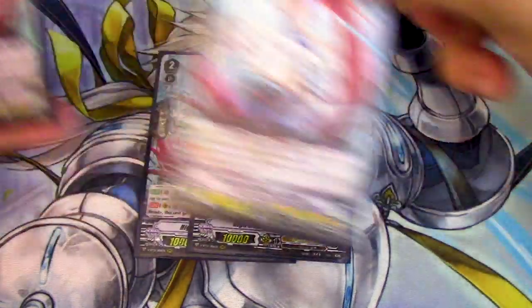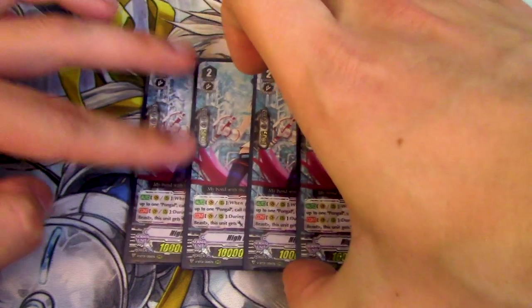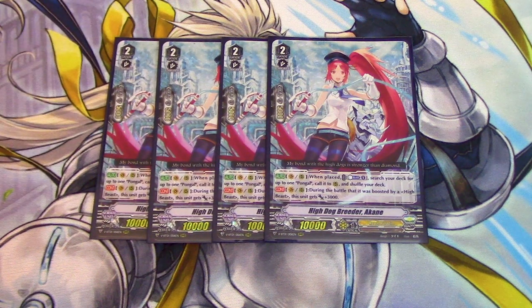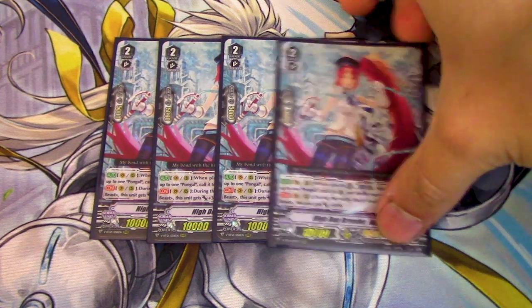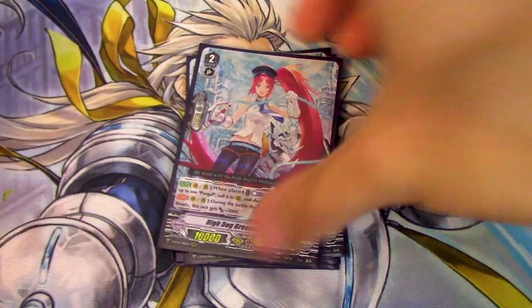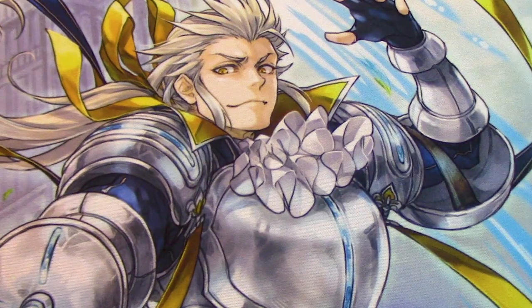We have 4 copies of our ride target, Hide Dog Breeder Akane. Akane helps you find Pongol, and Pongol gives you soul. Akane also helps you deck thin. Akane's skill is Vanguard rear, 1 place, Counter Blast 1, search for Pongol, call to rear and shuffle. And then CONT Vanguard rear — during the battle that it was boosted by a High Beast, this gets 3k. Pongol's a High Beast, and we're also running Pure Bright Unicorn, which is a High Beast. So we're going to hit that 20k–21k threshold to hit over those 18k numbers just fine. Akane's a really good card if you're going to play this deck, so please run 4 copies.